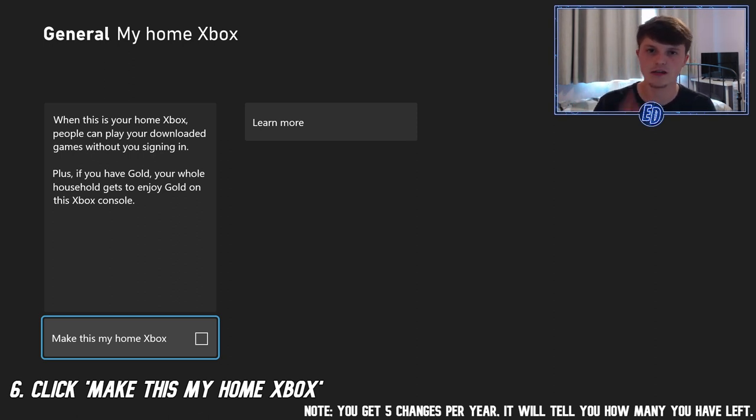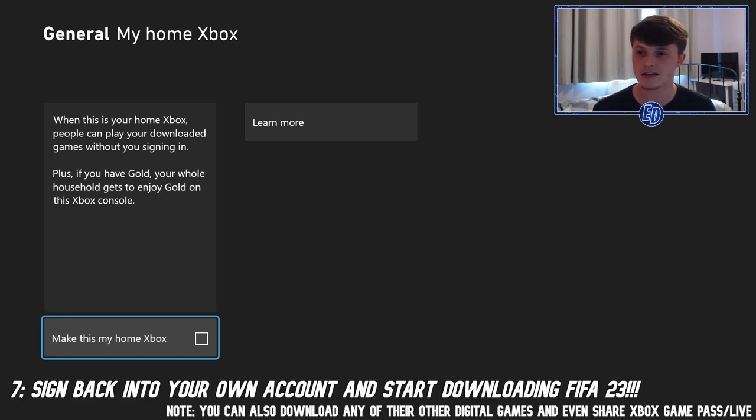It's as simple as ticking 'Make this my Home Xbox'. Note that you get five changes per annual period — so if you do it today, you have four more changes left in the next 365 days. You wouldn't want to change it after that because you'd lose access to FIFA.